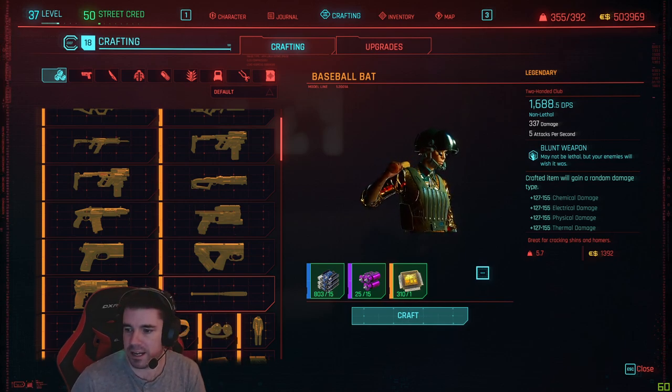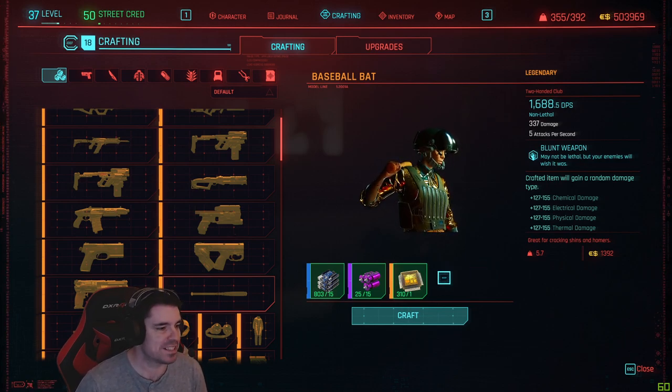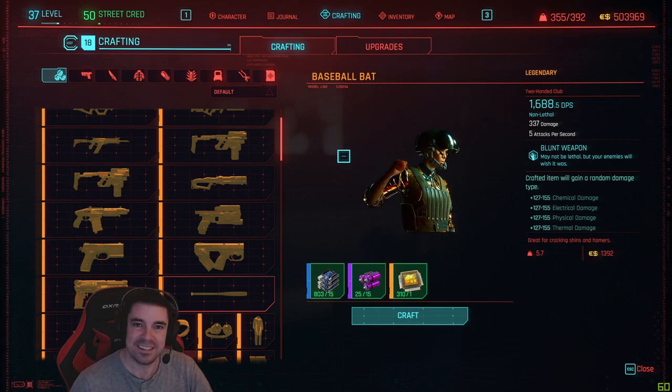Then if you go to crafting, there it is — baseball bat. Great stuff. Thanks to Andrew Lee for pointing that out, great message, cheers dude. It's kind of handy really because I'm just leveling the brawling skill, so it's perfect timing — and it's like three times better than the bat I had. Awesome, see you soon.